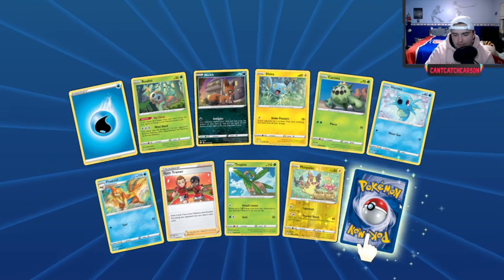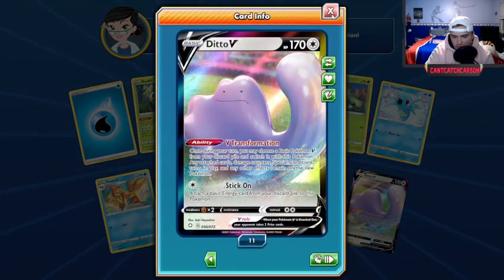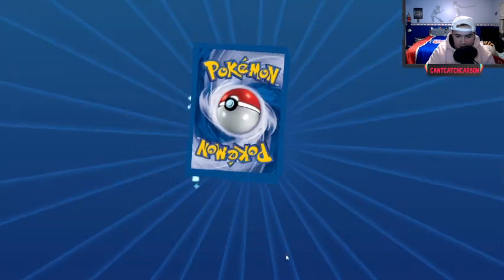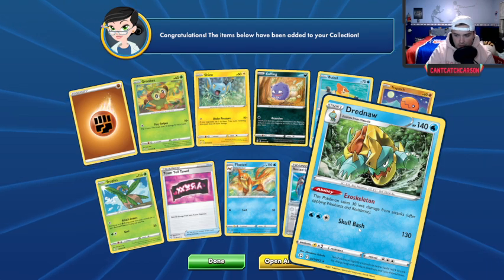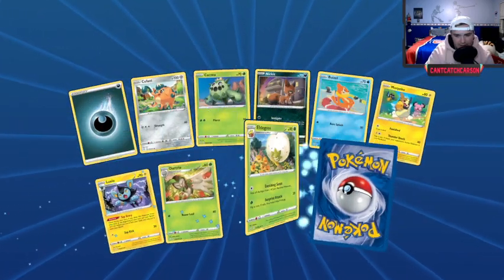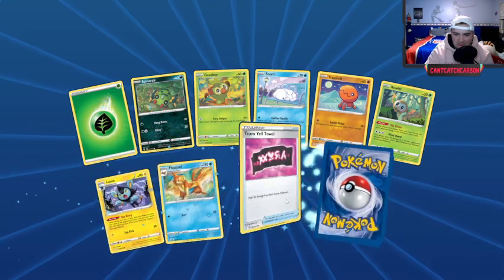There's no way I get a good pull with a Morpeko in that slot — yeah, it's a Ditto VMAX. There are some niche uses in TCGO for it, but I have 11 of them and I do not care. Another Drednaw — honestly, no really big hits yet, a little disappointing. Only 13 packs in, I'm all right with that.